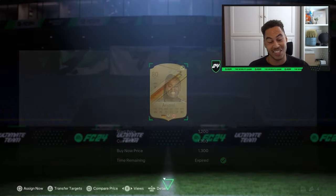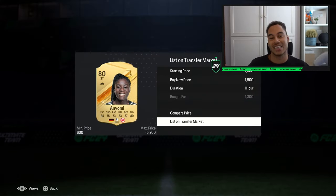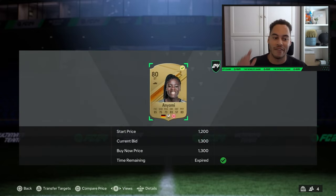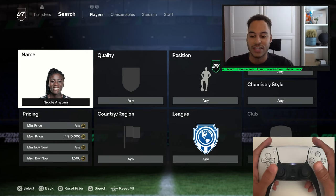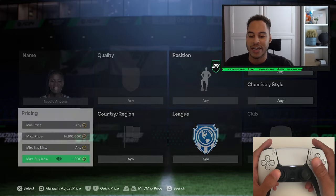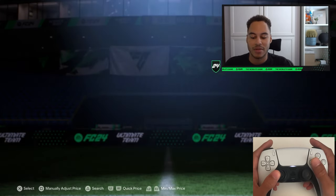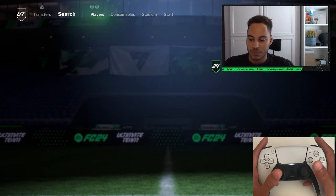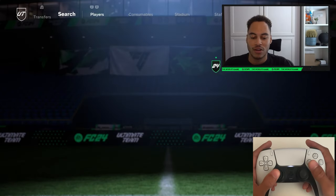1300 coins — list up for 1900, like a 450 coin profit after tax. Super simple stuff. Now we've got the hand cam — it's returned! I'll show you what my hands are doing because there are actually two methods, one of which might look a little bit awkward but can actually help you snipe even faster. We'll double check the buy now price — we can see we can sell Anyomi going down a little bit, so maybe it might be 1800 coins for an instant sale.